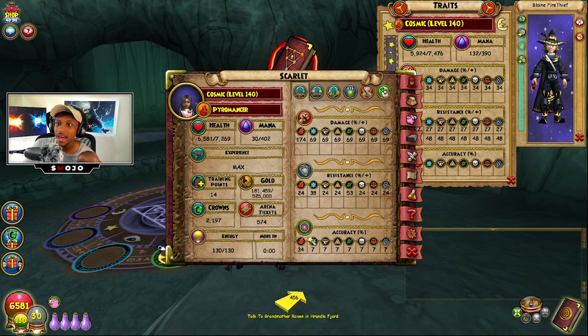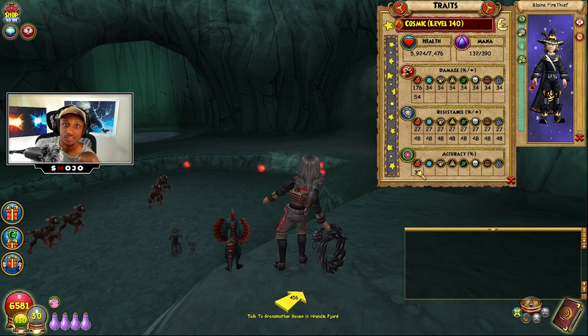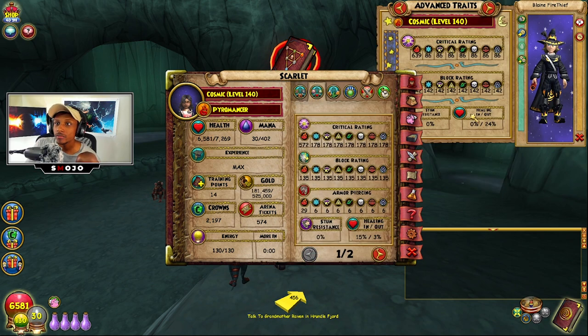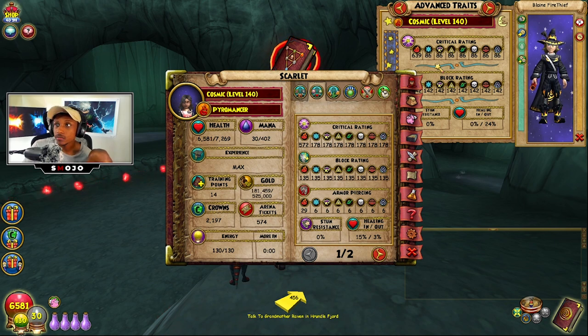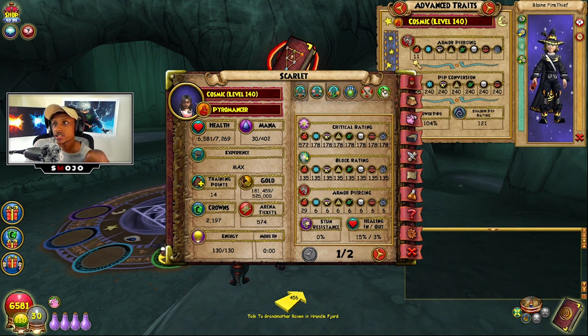My accuracy is 34 percent for fire and 32 for everything else — I get a bit more on fire which is fine. Moving to advanced statistics, I'm getting 570 critical rating, he's getting 640, so he has about 70 more critical rating than me, which is decent. He also has 140 block rating versus my 135, not really a big difference.